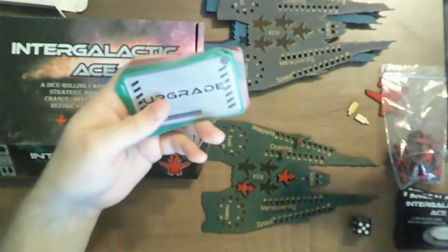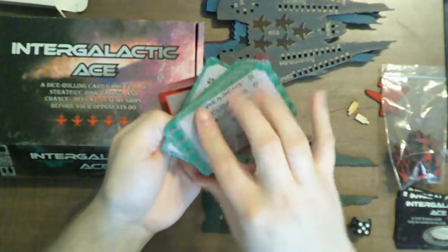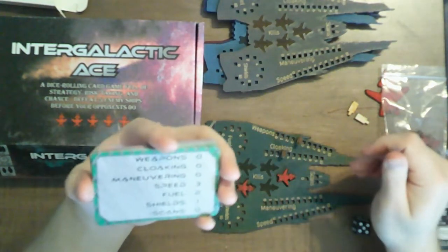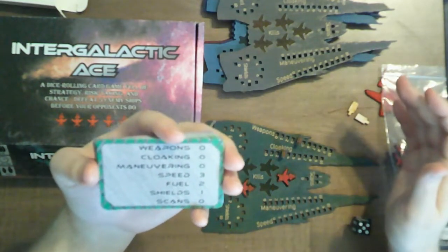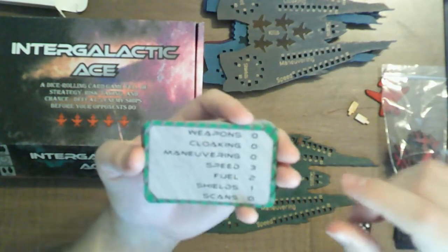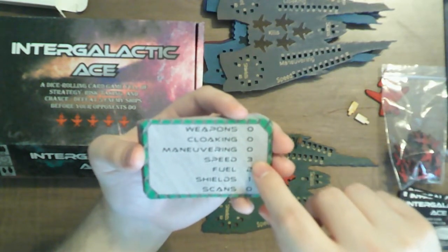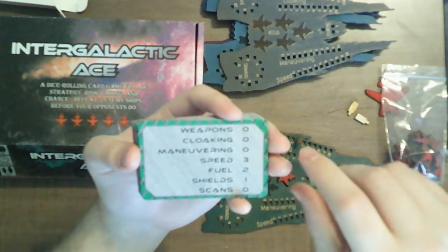And then there are upgrade cards you can also add. When you upgrade, I think you get three upgrade points and you can pick to put them in whatever stat you want, or you can go based on drawing a card. You get more from the card, but it's not as specialized and not necessarily in the stat you want. This one will upgrade your speed, fuel, and shields.